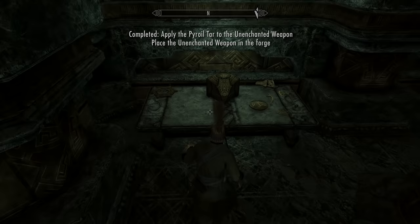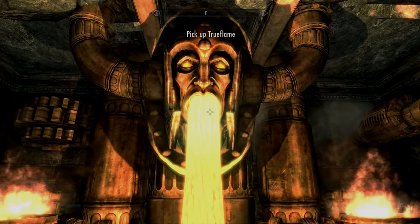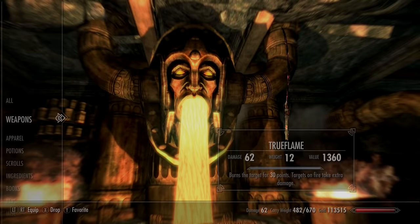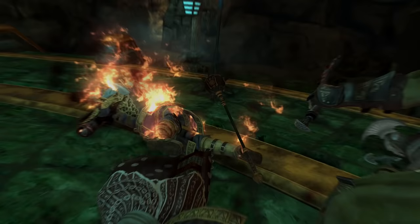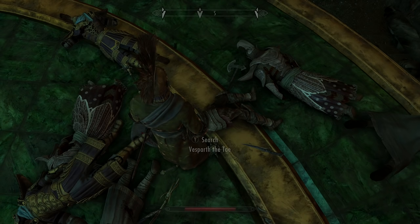Return to the forge, insert the gems, coat the blade in one of the oils on the table, and you'll craft True Flame — though it only does 30 additional fire damage, so it's somewhat for looks. Once you have access to all the weapons, consider clearing out the area or pickpocketing a particular NPC, as Vespath the Toe has a unique cleaver doing 37 fire damage and absorbing 37 magicka damage.